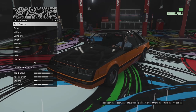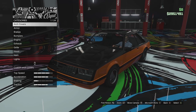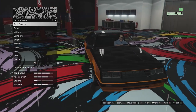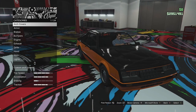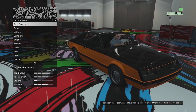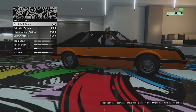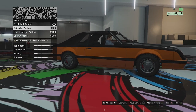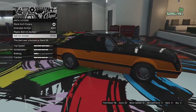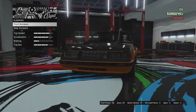Here we are in the custom shop. The primary color is orange and the secondary color is black, so anything you see in those colors will be the corresponding parts. I imagine most of the parts are going to be the same as the police version, obviously without the police lights. We start off with arch covers - we can go for extended ones, plastic ones, or bolt-on arches. I'm not a fan of those so we'll leave them. We'll go for full armor and full brakes.